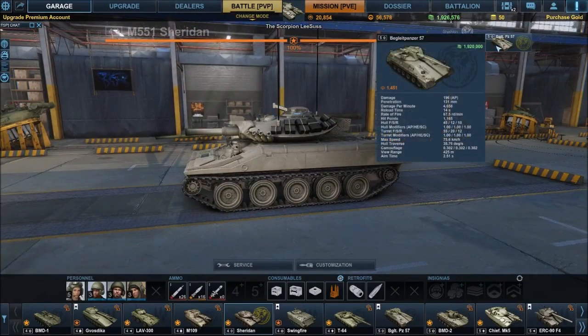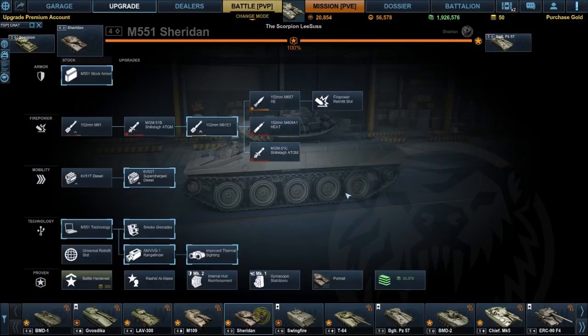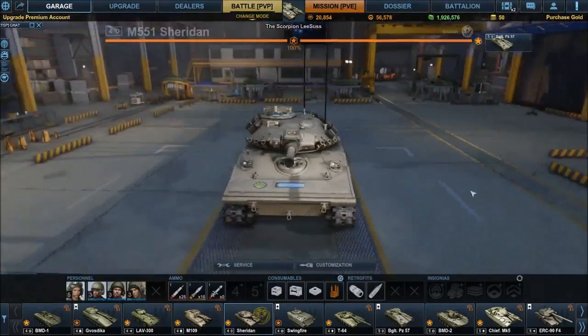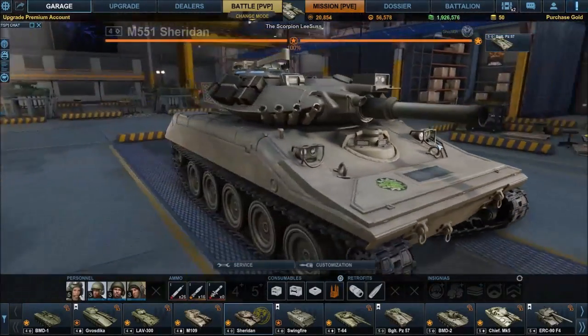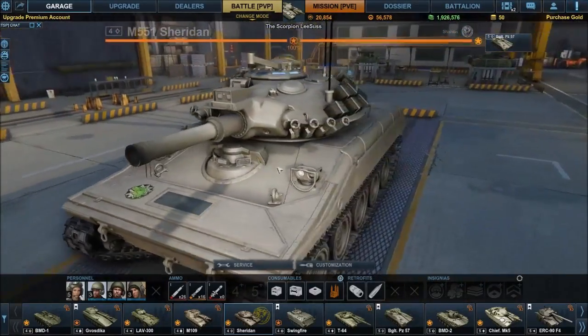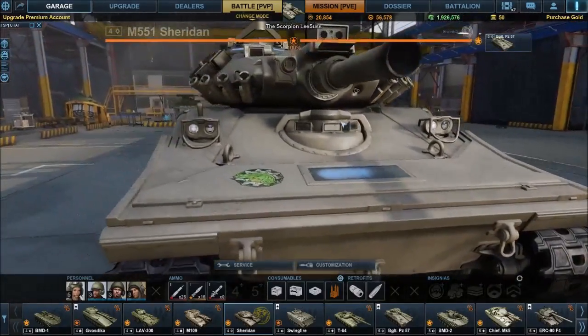I recently moved up to the Begleitpanzer — I'm sure that's the correct pronunciation. This one's got a few more upgrades in it as well, but it's an odd vehicle. I think there's a 152mm cannon on here. I think at some point someone went, bigger is better. The Americans aren't known for that, of course. But bigger is better, and they put a damn great big drainpipe on the front of this vehicle.